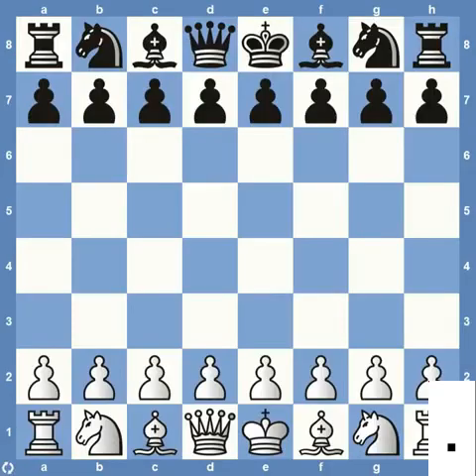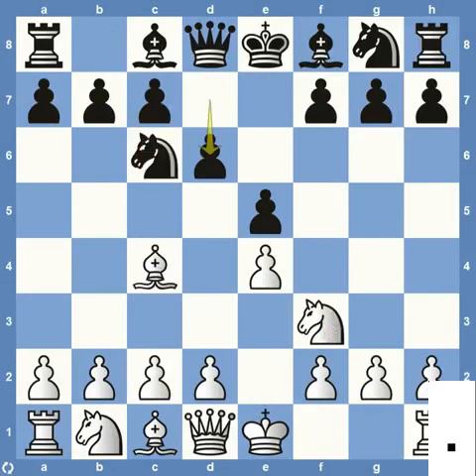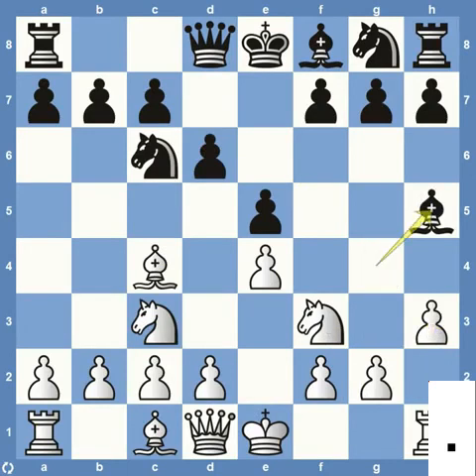The first trap is the Legal trap. It starts out with e4, e5, knight f3, knight c6 — pretty common — bishop to c4, pawn d6, solidifying the pawn chain, knight to c3, and then the bishop comes down pinning the knight. Pawn h3 forces the bishop back. The bishop really should be capturing here, but if they come back to h5, this is where the Legal trap can be deployed.